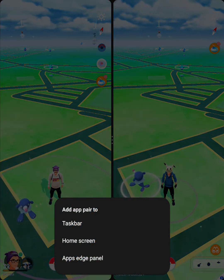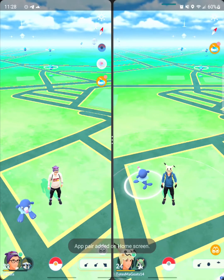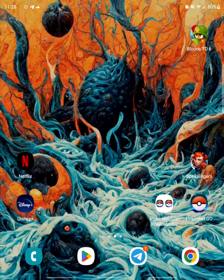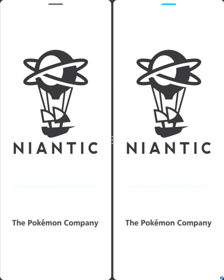If we press the star, you can save it to the taskbar, home screen, or edge panel. I'm going to choose the home screen. Going back to your home screen, you can see where it placed itself. To show that it will launch both apps at once, we just want to go back into the multitask view, close all apps, and launch your newly created app pair. They'll both launch at the same time.